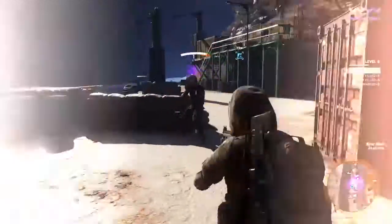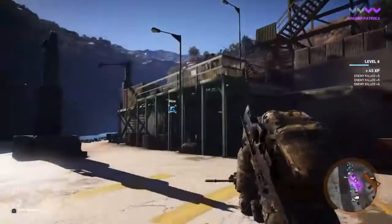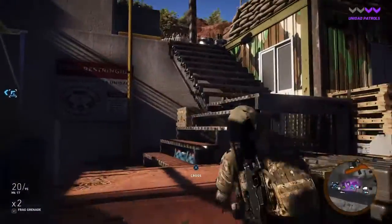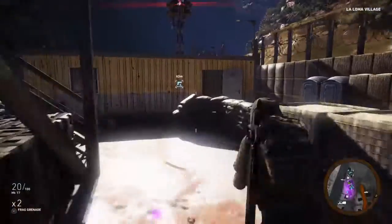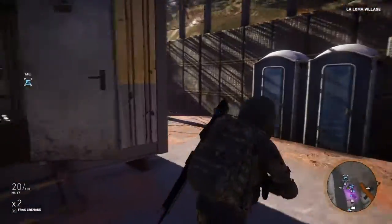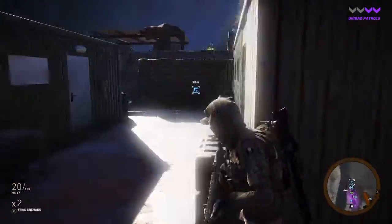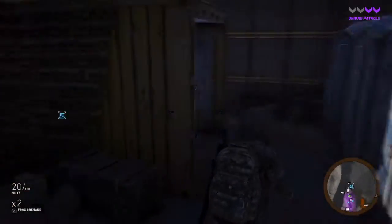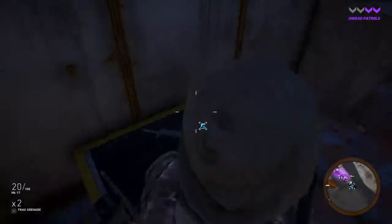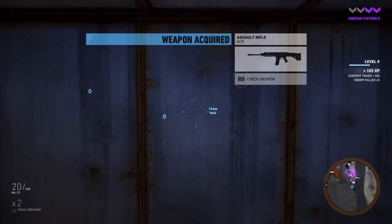Let's go ahead and rush. Tango down. Now we just have to get up these flights of stairs real quick — make a left, go all the way over here, make a right, and it will be in here. Right here. And now you can enjoy your brand new assault rifle.